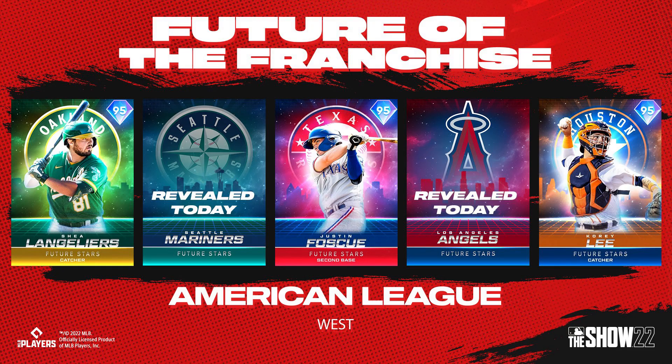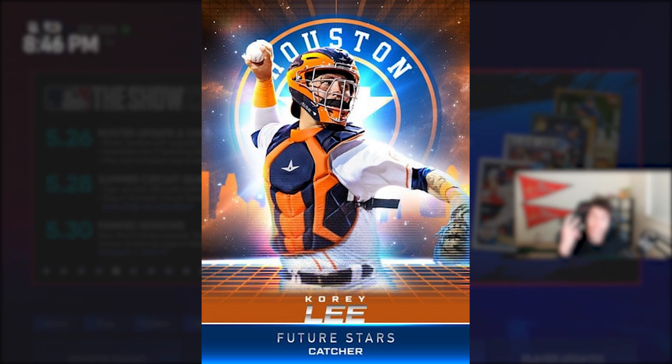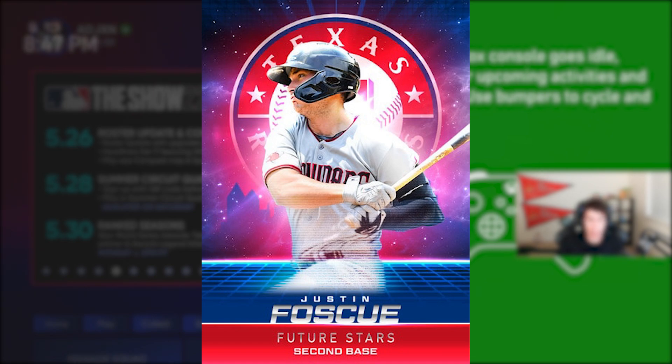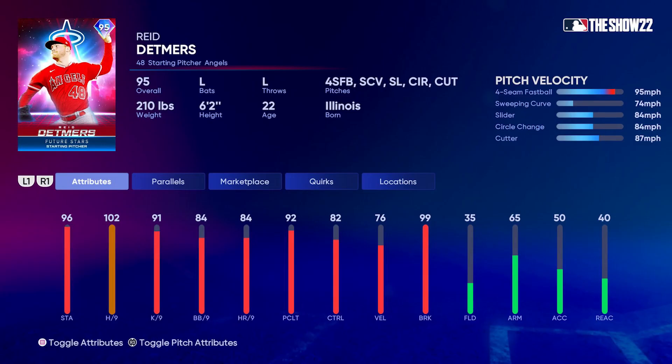In the AL West: the Athletics have Shea Langeliers, a catcher — the first catcher we've seen. The Astros have Korey Lee, a second catcher. The Rangers have Justin Foscue, a second baseman. The Mariners have Matt Brash, a starting pitcher. Finishing the division, attributes for Reed Detmers, the Angels' future star: 102 hits per nine, four-seam, sweeping curve, slider, circle change, and cutter, with 99 break, 82 control, and 76 velocity. That hits-per-nine is looking really good.